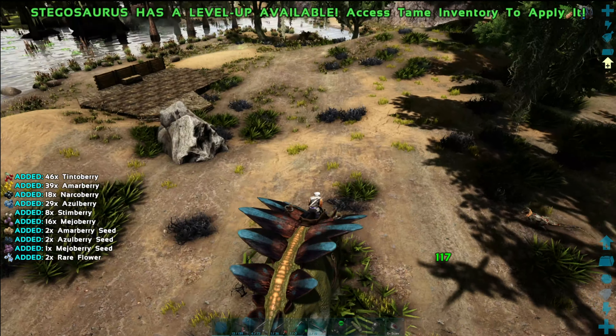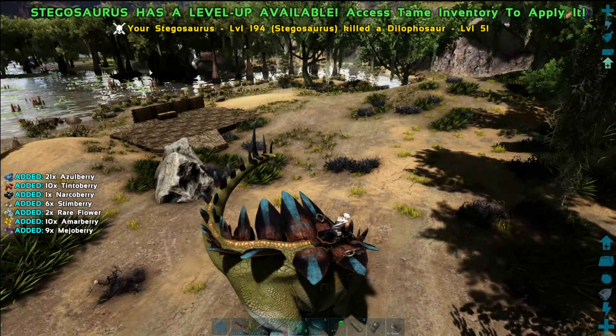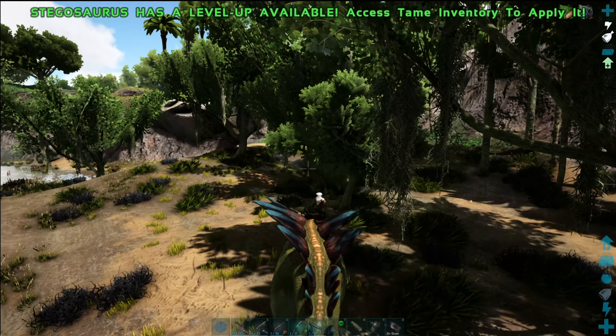An imprinted, mate-boosted, and saddled Stego in Hardened Plate mode will have the highest damage reduction in the game. A proper herd of them can even tank wild Gigas.